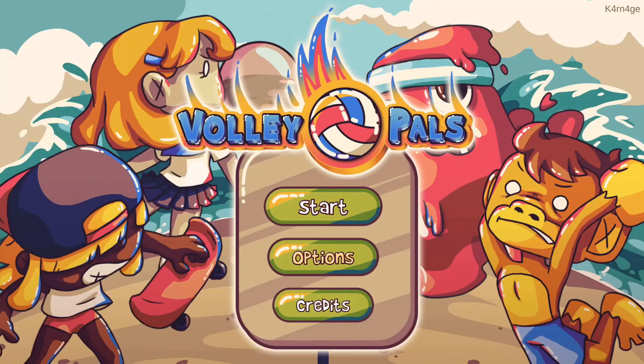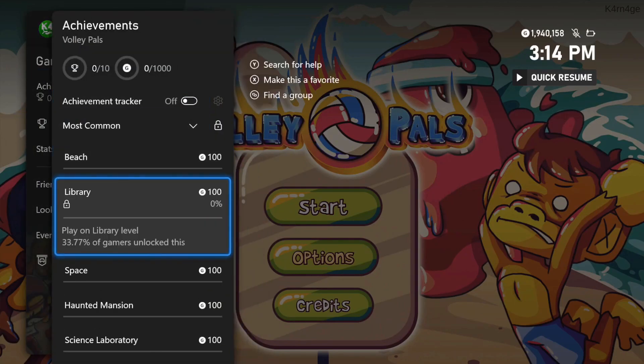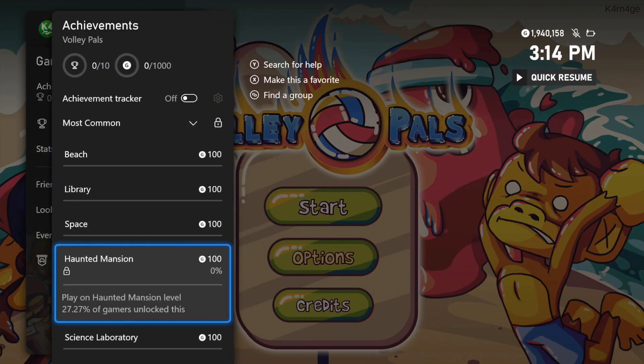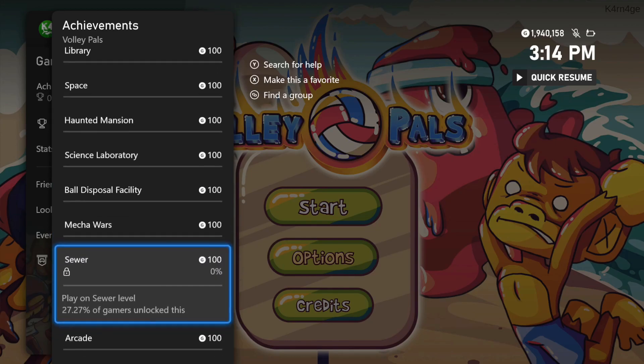What's up everyone? Carnage here bringing you an achievement walkthrough for the game Volley Pals on Xbox. This is a super easy and quick thousand gamerscore completion in just three minutes or so. All you have to do to get the full completion is play on each of the ten different levels in the game.